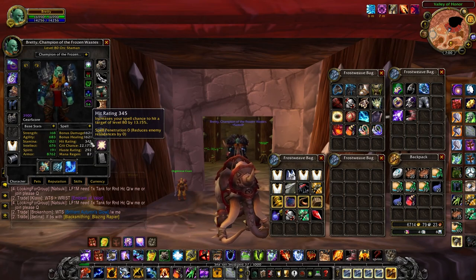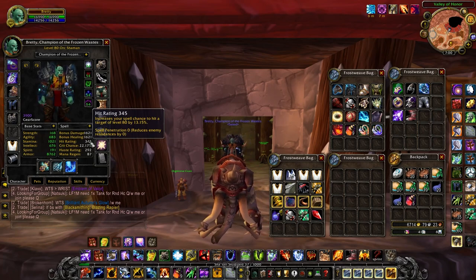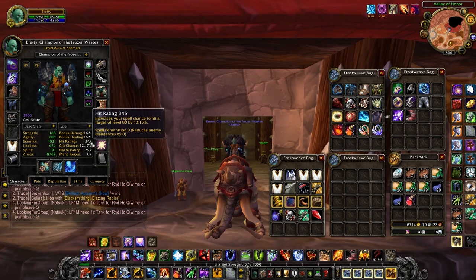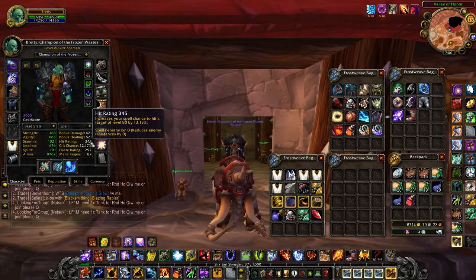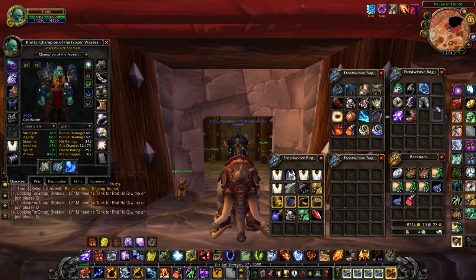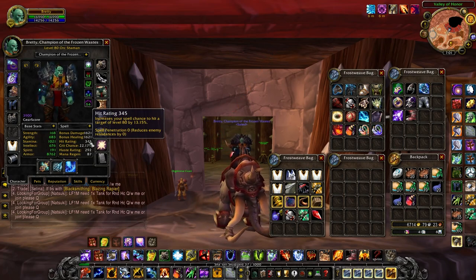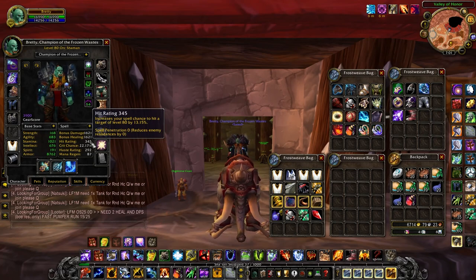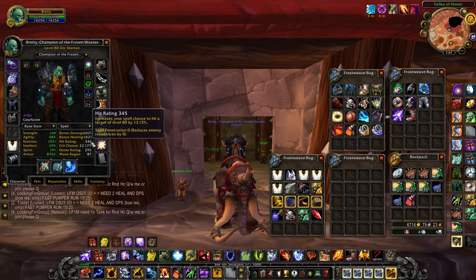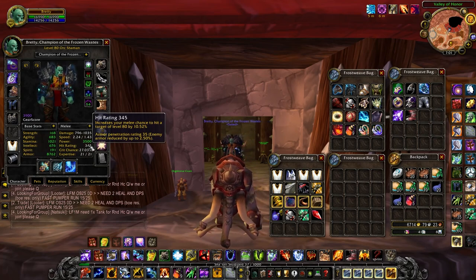14% plus the 3% from Improved Faerie Fire from a balance druid in raid, or a shadow priest — it doesn't matter, they don't stack, just one or the other. That's gonna bring you up to 17%. If you're a Draenei, I guess you'd want 13% because you get the 1% from the Draenei passive for your ally — just work around that. The gear I have currently, I'm at about 14.1% hit which is perfect — a little bit too much but that's fine, it helps you with your melee too.